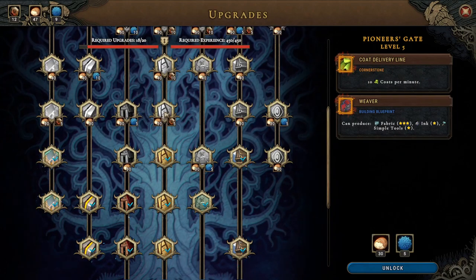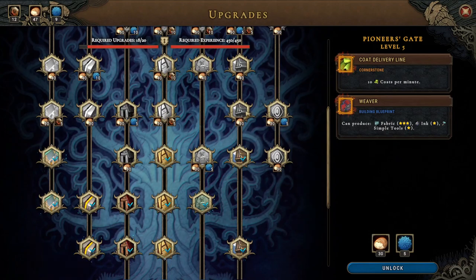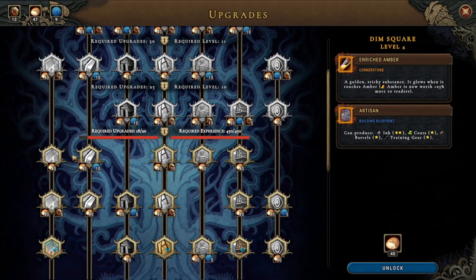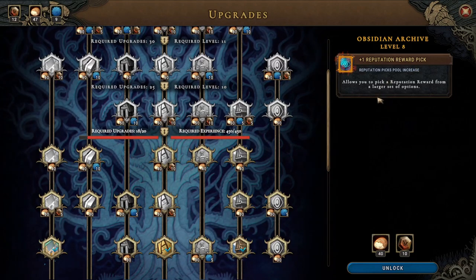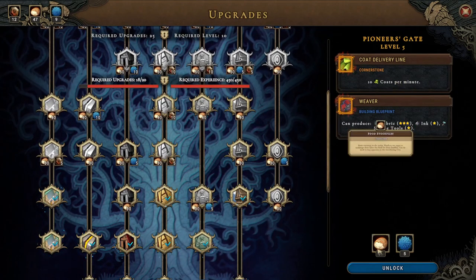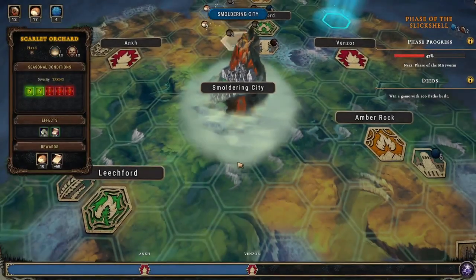10 coats per minute cornerstone is sweet - I think we're going with that just because of that. The stamping mill is kind of nice too. The artisan - eight coats, barrels, training center, smithy. Plus one reputation reward pick - that is sweet, that is really sweet. But the weaver is okay - it's very efficient at fabric. Let's go with the weaver and the 10 coats a minute cornerstone - that is a good one to get.